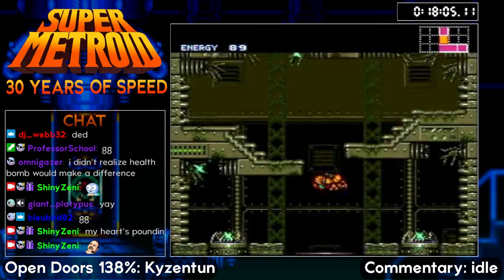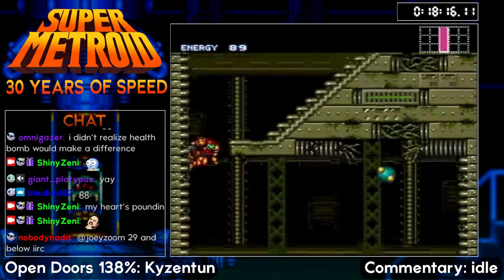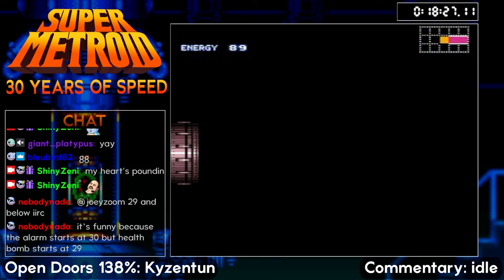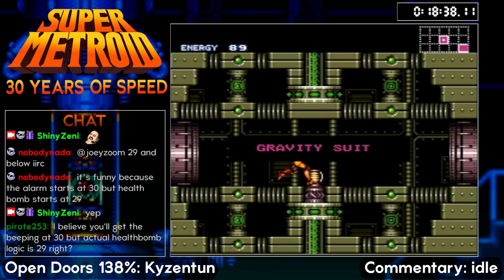And then we enter the worst room of the game in this category. Can we get this shot here — very nicely done. Taking advantage of Wave Beam's in-and-out hitboxes to hit those upper shot blocks without hitting the lower shot blocks. If you accidentally hit the blocks out, you have to turn off Speed Booster. It's a little bit of a tricky jump, but we get it just fine. And we finally get our Gravity Suit.